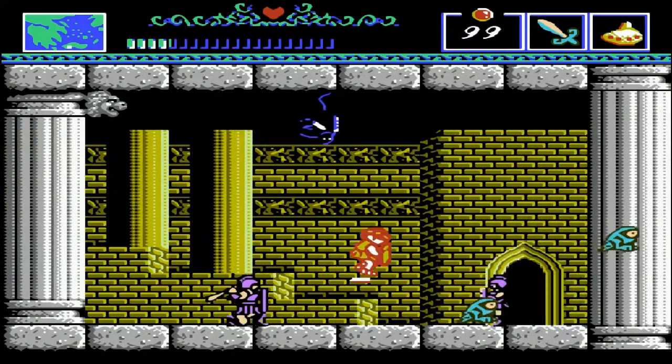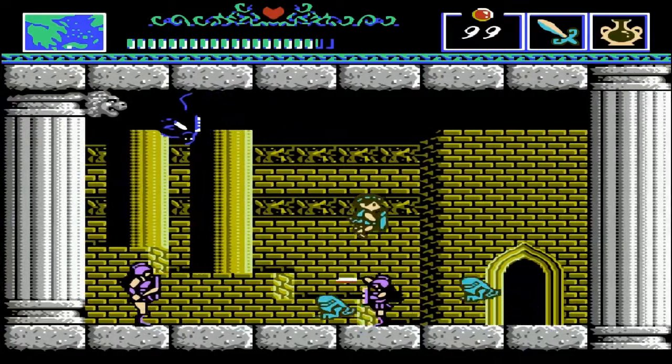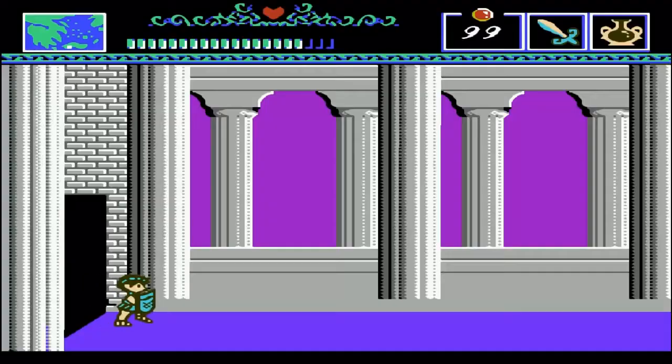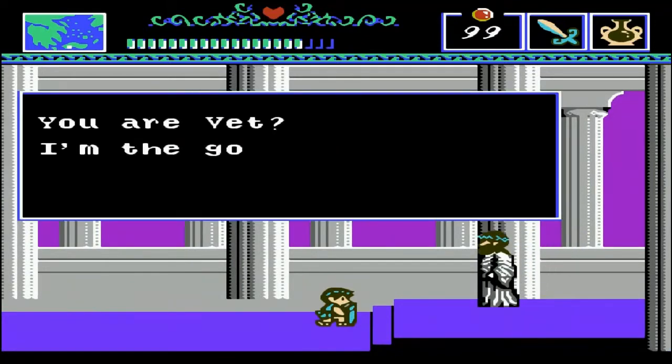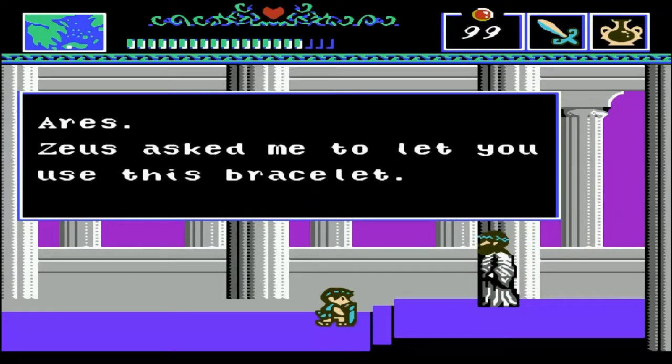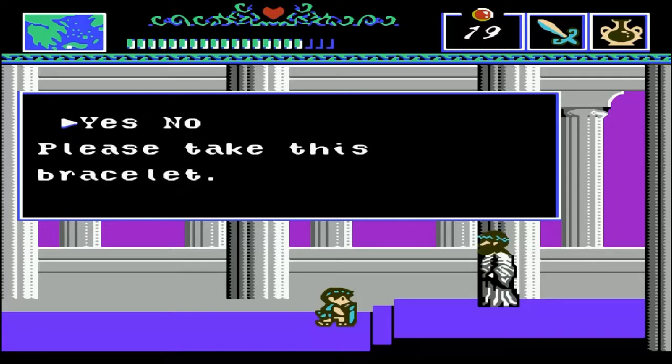Make sure you have 80 olives before you come this way too. This is Ares, and he's asked me to let you use this bracelet. Whatever you do, if you do not have 80 olives, do not say yes to this guy because he will take away your sandals. I don't even know how you get the sandals back - I think you don't even have the chance to get them back if you say yes when you don't have 80 olives. I have 80 olives, so I'm gonna go ahead and pay him.